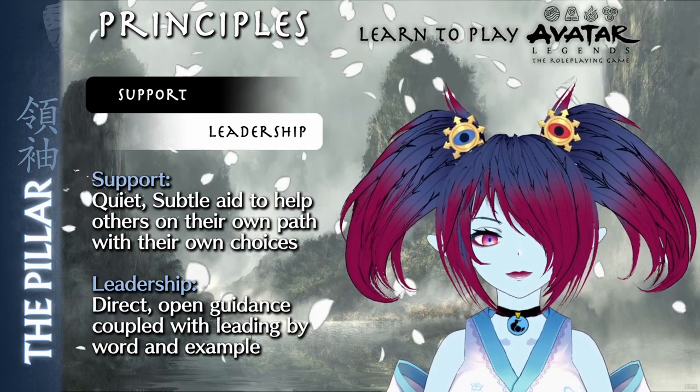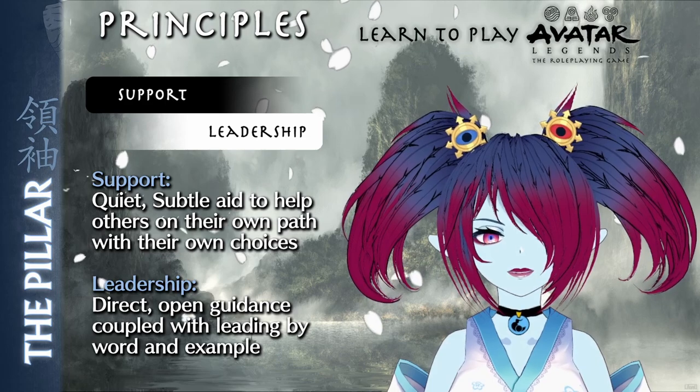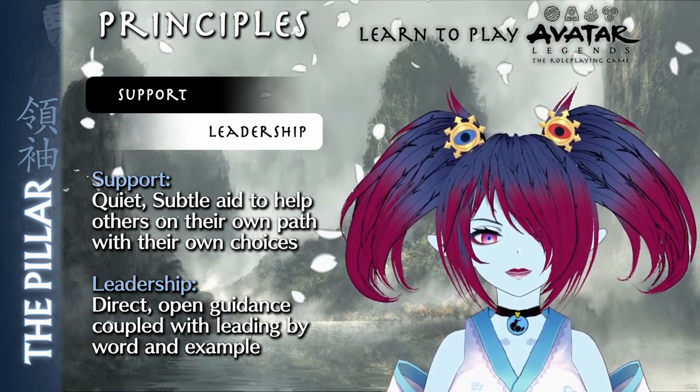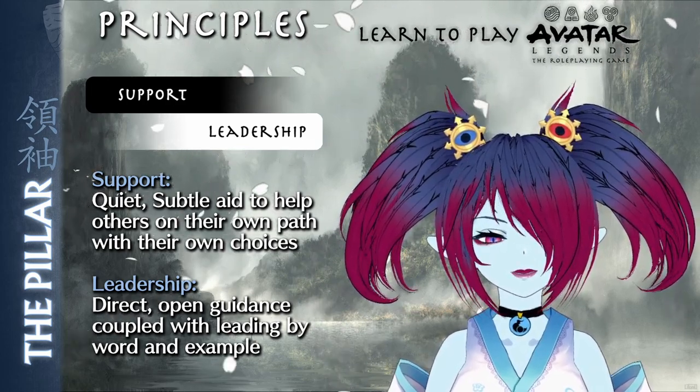The Pillar's moment of balance requires them to rally the entire group around them, then become the perfect support and leader. By using the right words and the right guidance, the group acts with perfect cohesion and confidence to overcome an indomitable challenge together.